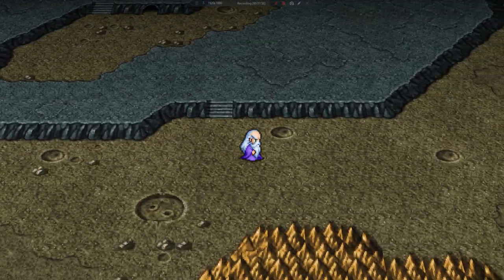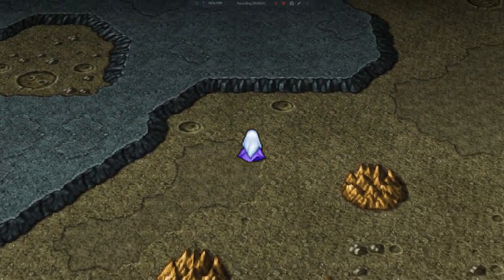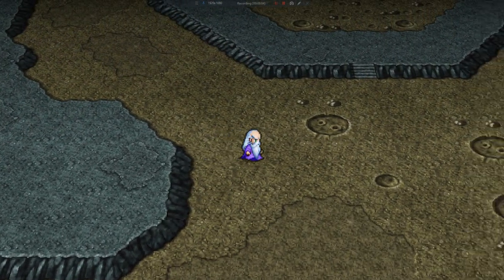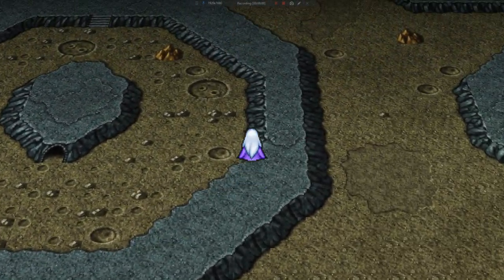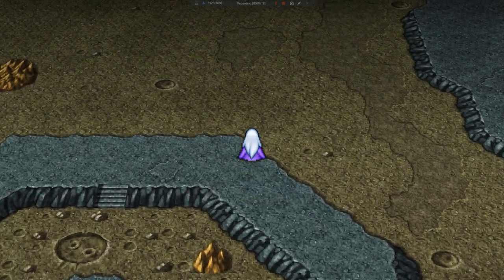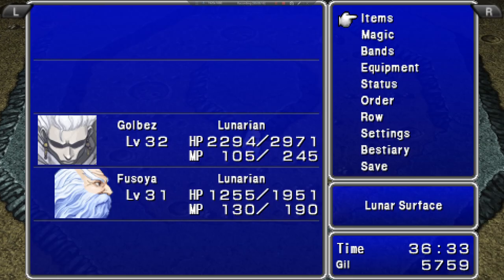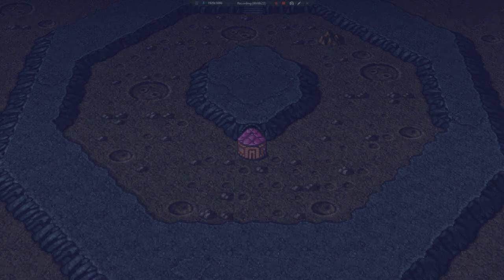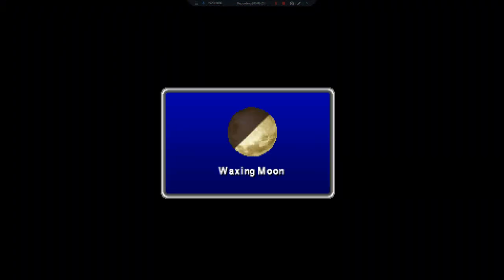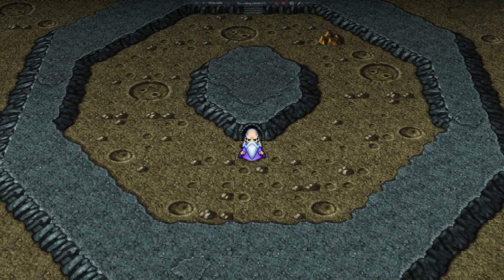We're going to do a side quest — a side area that we don't have to do. That's where I died before. The experience will be good as well as some of the items. Right here we're going to go ahead and use one of our cottages.